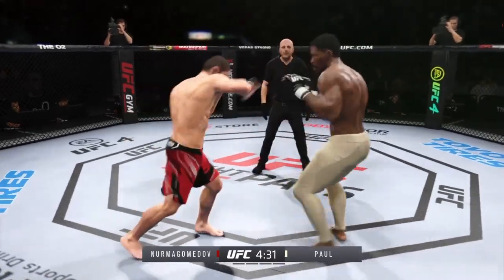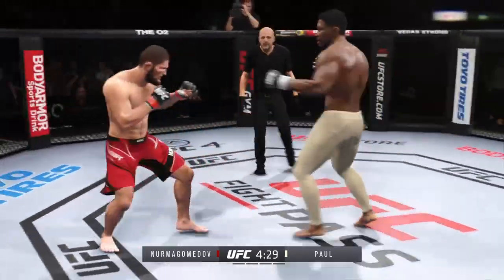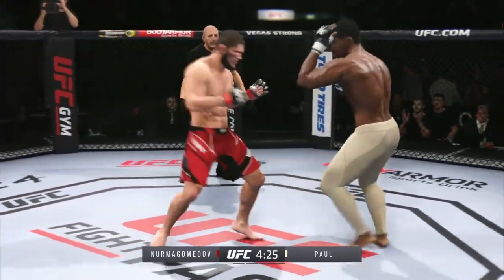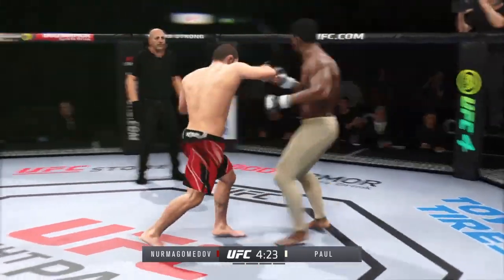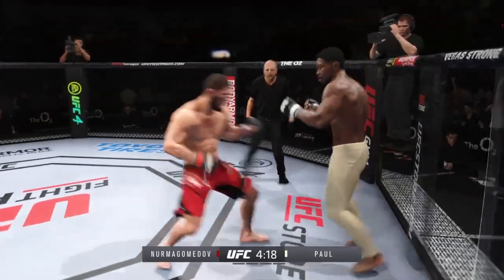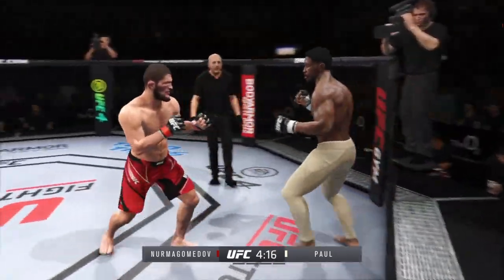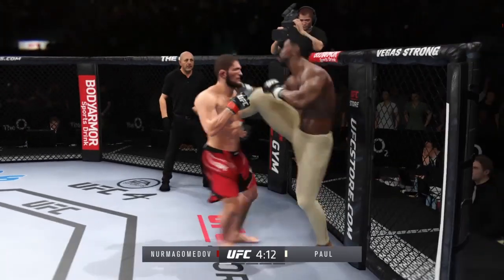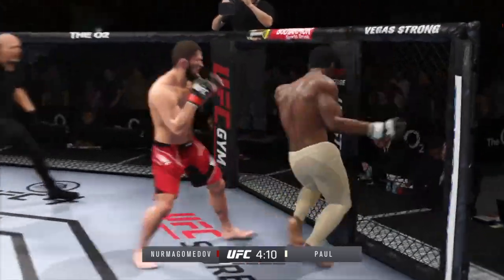Decent right hook attempt, but it's no good. Ball really making good use of his reach advantage as he lands the straight punch there. And he connects with a punch — we'll see if he can follow it up. He landed that punch over and over again. What's he gonna do to follow up? They're certainly getting after it early. And he caught the kick, and they separate.